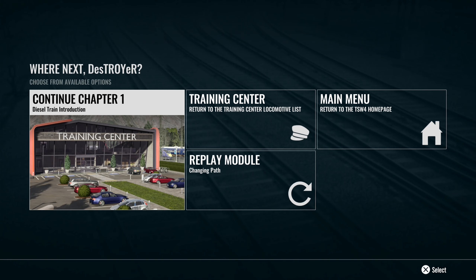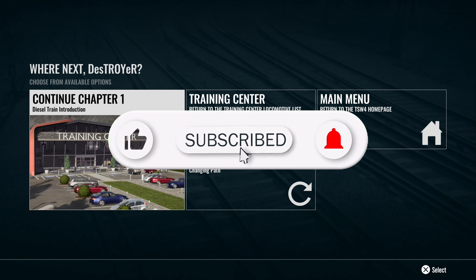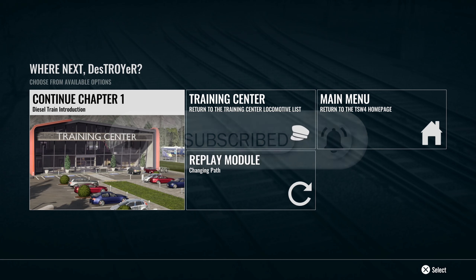I might actually leave the video right there. I've found out what I wanted to find out — basically how to get into a train, get it going, and all that. I think I'm ready to do actual scenarios now. Let me know in the comments if you want to see more Train Sim World 4 videos, and let me know which DLC packs are actually worth it — any suggestions are appreciated. If you enjoyed the video, give it a thumbs up, subscribe, and hit the notification bell. I'll catch you in the next video. Adios.